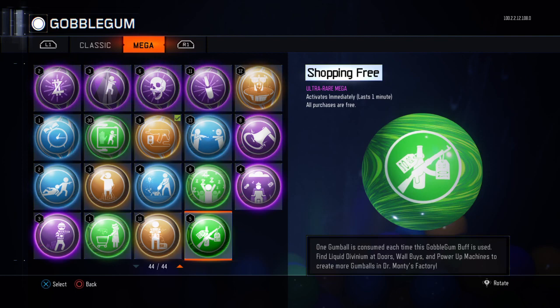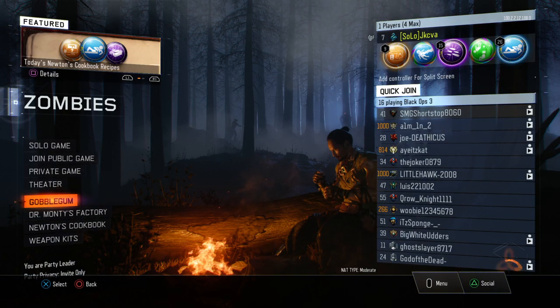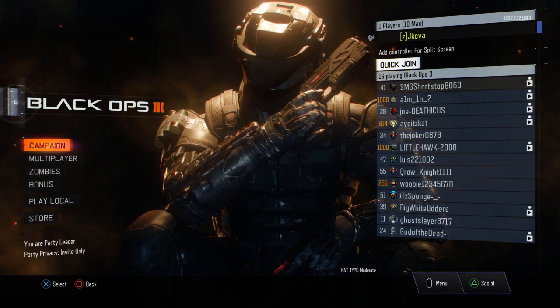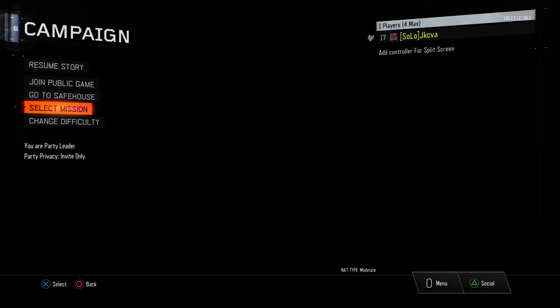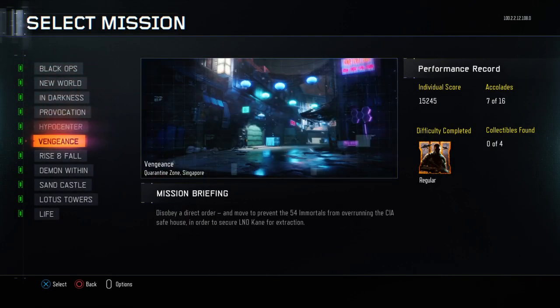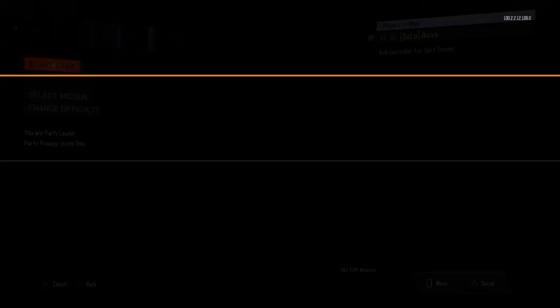Now you want to back out, go all the way out of Zombies, and then go up to Campaign. You basically want to go to Select Mission and choose Lotus Towers, but the second you choose Lotus Towers, you want to spam Circle as quickly as you can. So Lotus Towers — back out, just keep backing out of Campaign.